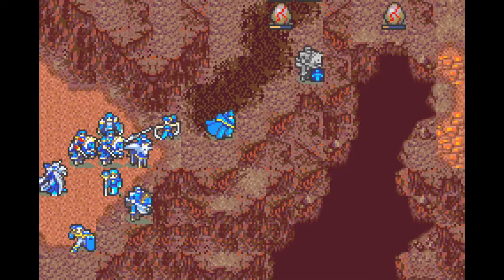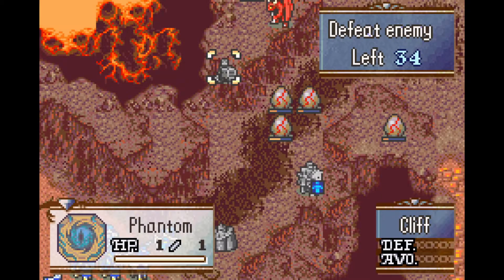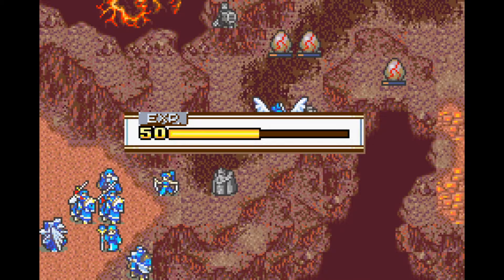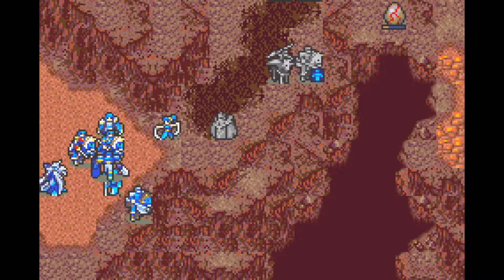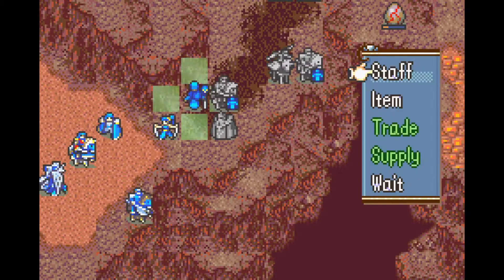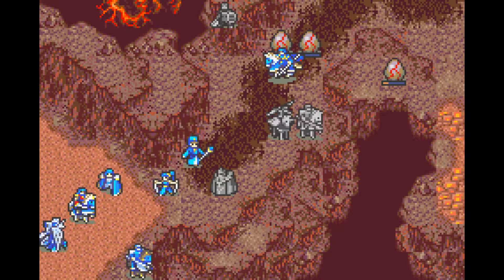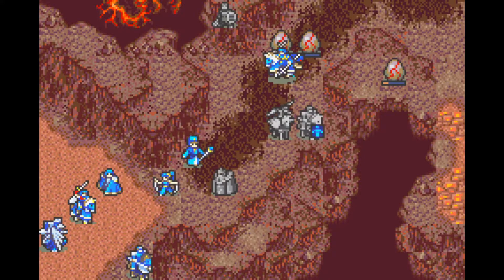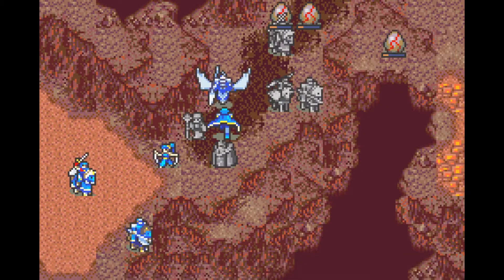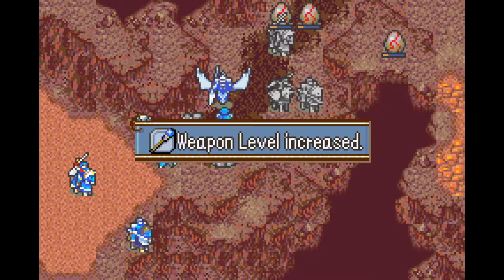I also undeployed Lower Shell because she can't fight, and I undeployed Dozer because getting him anywhere is really awkward — he has 16 constitution and none of my units can rescue him. So if I want to get him somewhere, he would have to be the one rescuing, and he doesn't have Canto, which makes it awkward. I instead brought Murr. An advantage of Murr over Dozer is that she always gets KOs on enemies during this chapter, while Dozer only gets KOs with a crit — so using her is a lot more reliable.